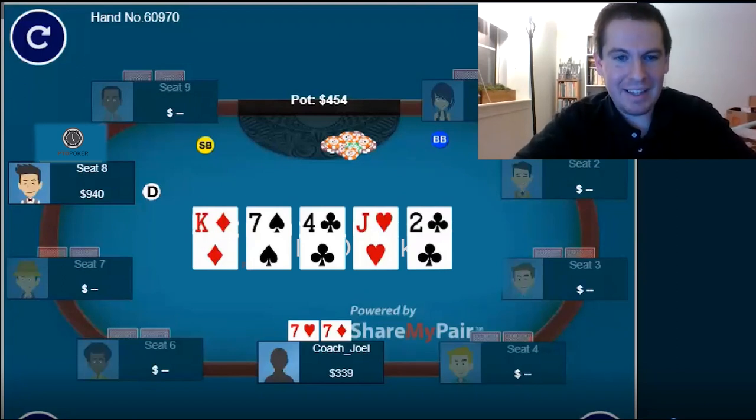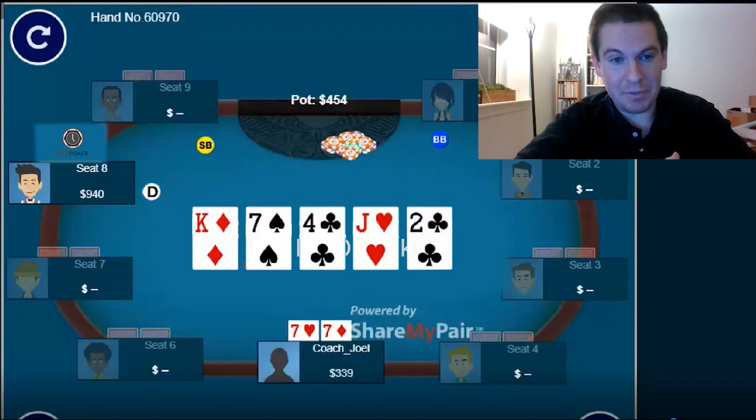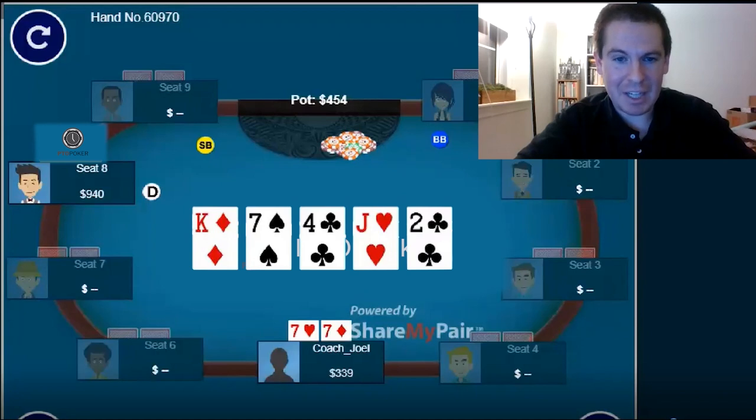What betting does is get value from hands that he would check behind on the river — for instance, King-Queen suited. If he took a trappy line with King-Queen suited, I'm missing value by not jamming. I'm also missing value by not giving Queens a chance to make a mistake. With this line, he may even check back Aces or Ace-King given how much strength I showed on the turn. I'm missing value by not jamming and making the maximum when I'm ahead, because when I'm behind my hand is too strong — I'm basically going to lose it all anyway. So I do like the river jam.